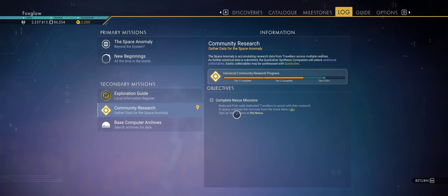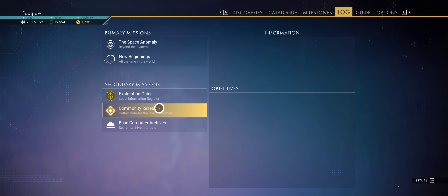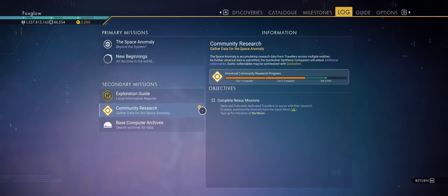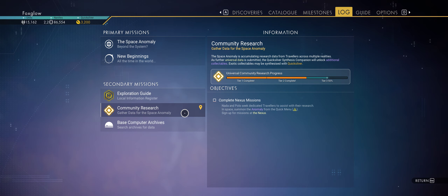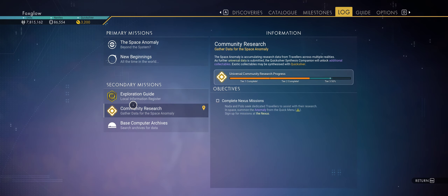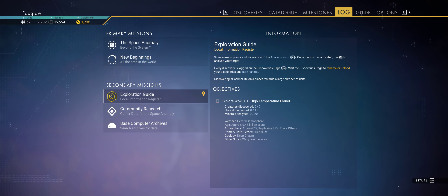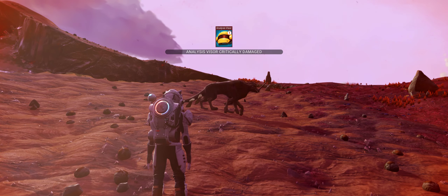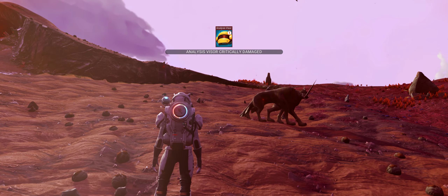Community research never comes up as a community research when I go on the Nexus — but during just the normal missions, not the community ones, presumably that gets that up. But anyway, we're at our new system — there we go.